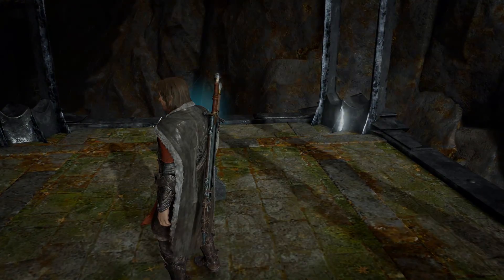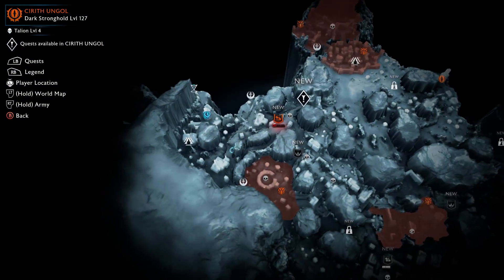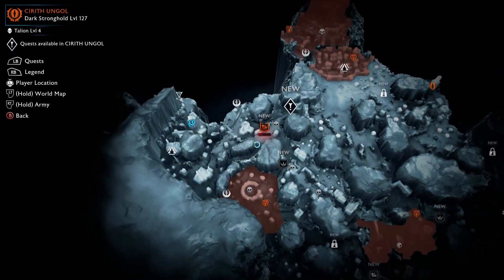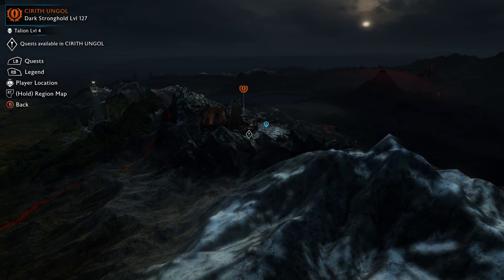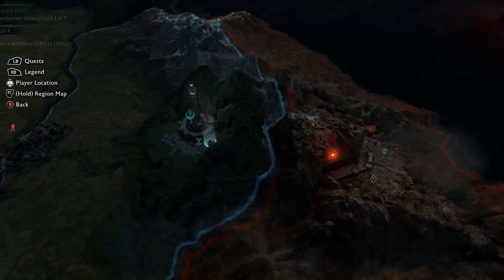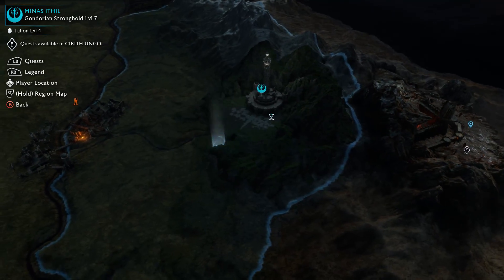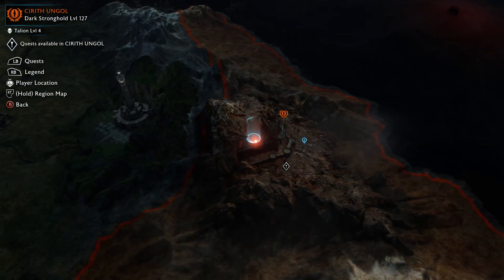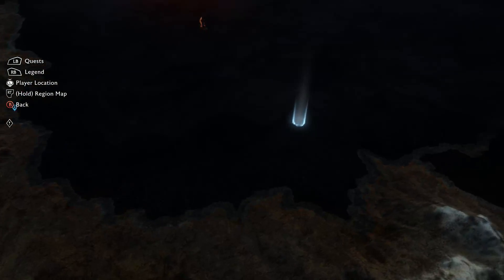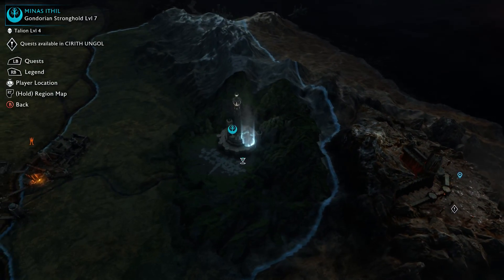Right now we can hopefully have a look at the map. So this is our local map right now. If we go to the world map, we can see this is the place I'm at right now — Cirith Ungol. And then over here we have Minas Ithil, which is a nice Gondor place. That's where we started; we've only just got into here. But you can see the map is pretty large. It is very big — I've got just a tiny bit of it unlocked so far.